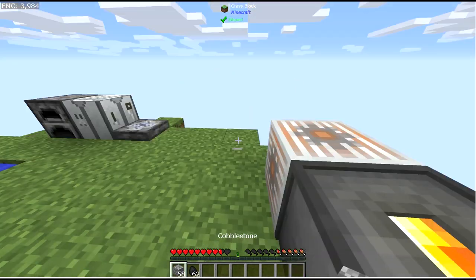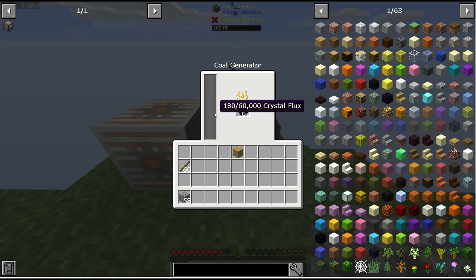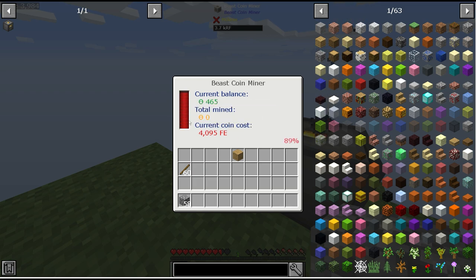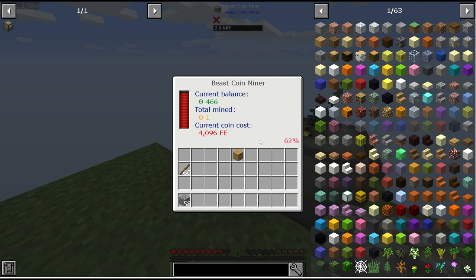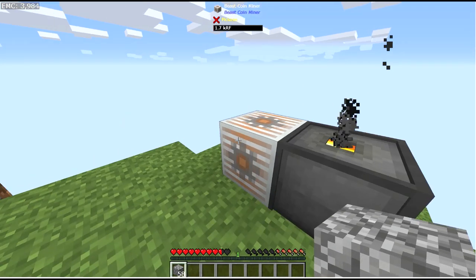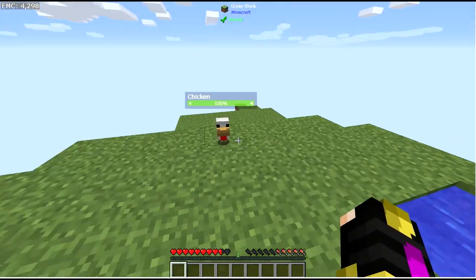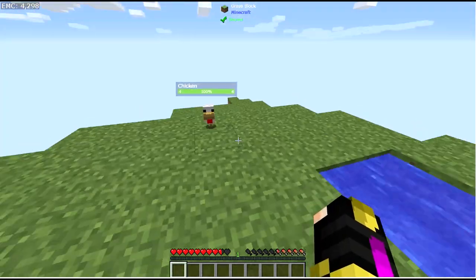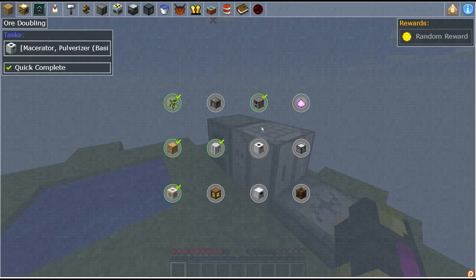I'll place the coal generator right next to the beast coin miner and power it with coal — it's working! It's super slow though; we're gonna need more of these or a better power source. We're making barely any beast coins right now. Food is kind of becoming an issue too — after running the setup a bit we've mined 54 coins so far.